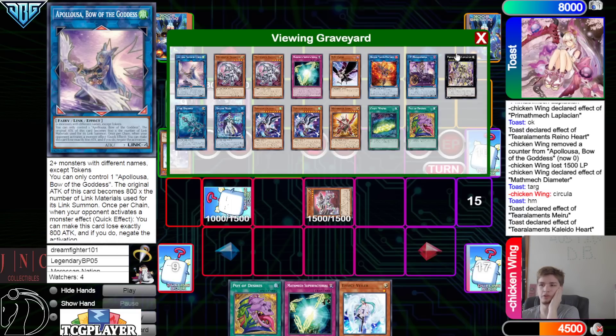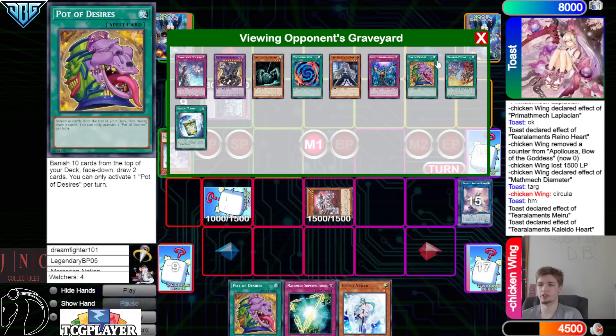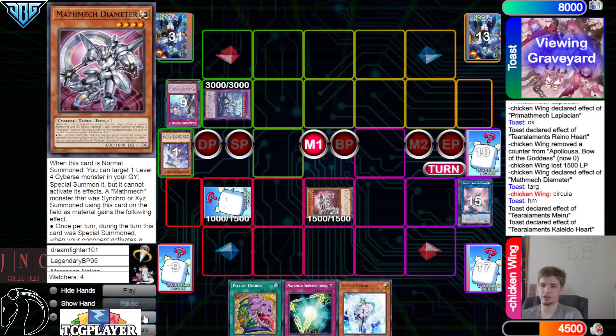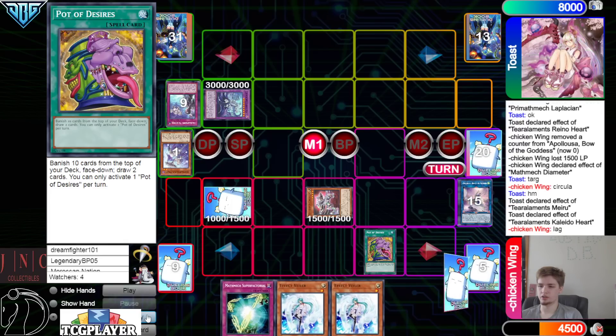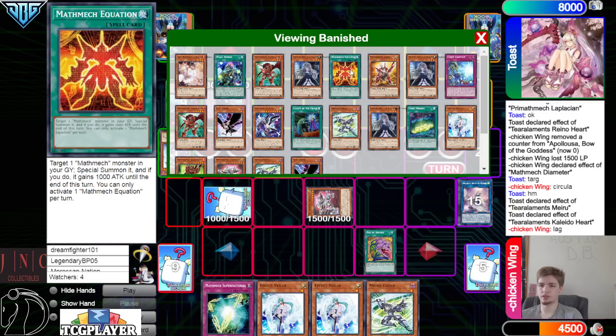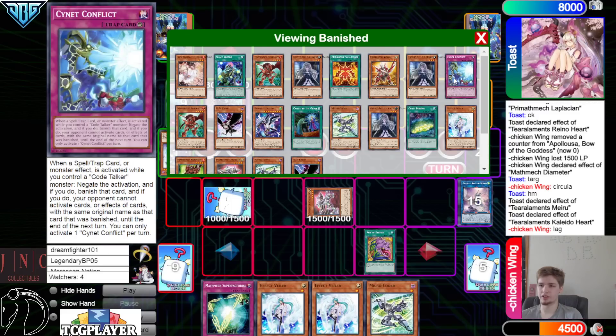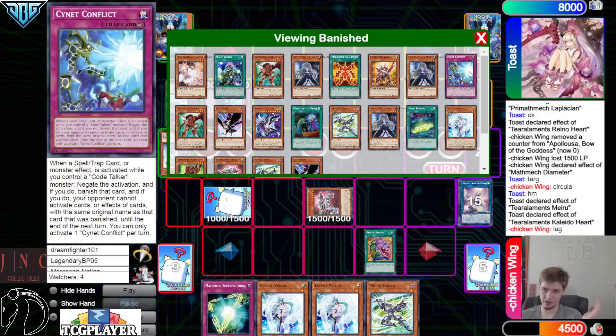Kit on board is pretty decent — especially if your opponent just passes, Kit would be another body to start beating over things. Activate Desires — go banish and draw — draws Veiler and Micro Coder. Equation banish seen. Micro Coder goes into the standard stuff.